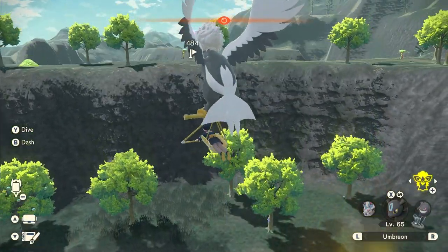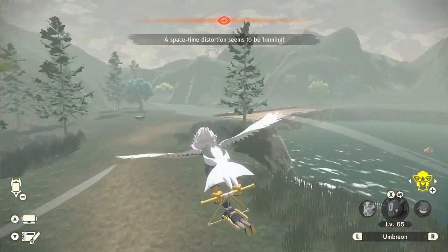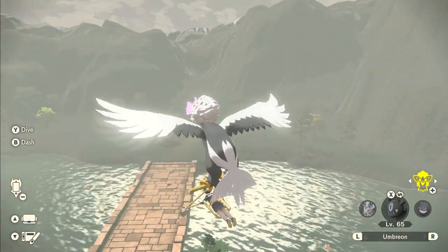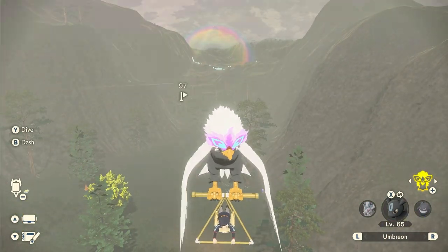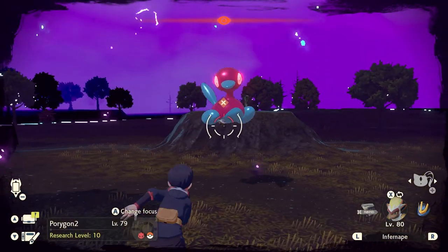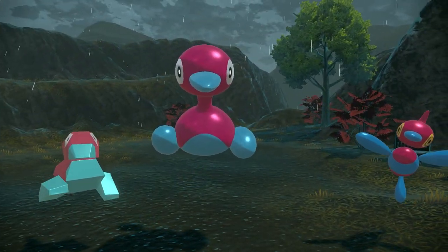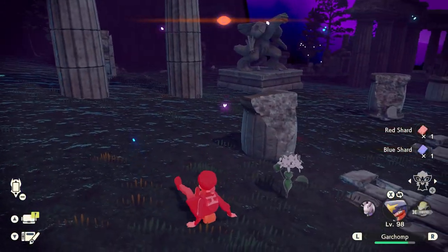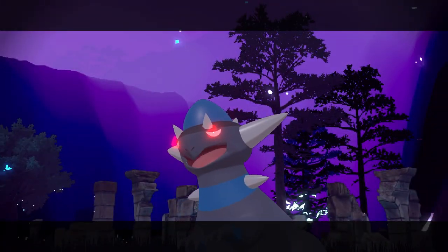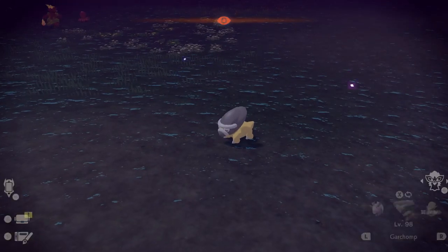That is one way to get around disruptive weather. Just sitting at camp will usually work, but the weather can really interrupt when distortions spawn. You can get some really nice captures in different areas — I got a great haul from the Crimson Mirelands with an Alpha Porygon and Porygon-Z. You can also get fossils from the Coronet Highlands needed for your Pokédex, and Magnemite, Magneton, and Magnezone from the Cobalt Coastlands distortions.